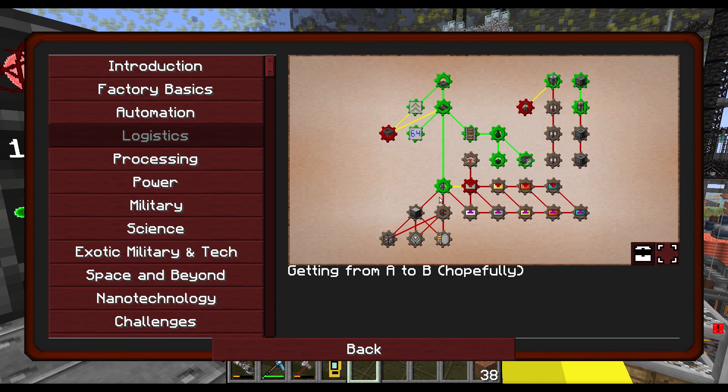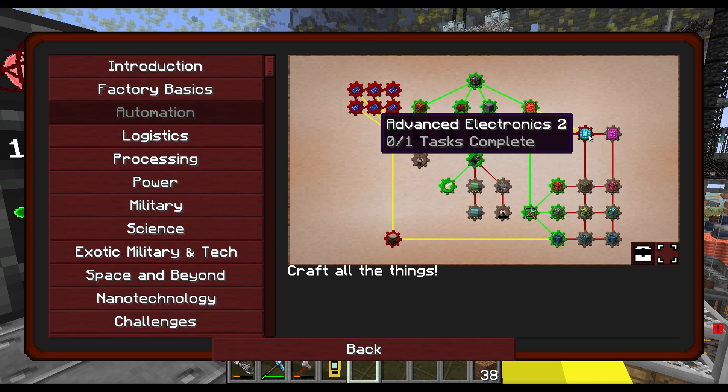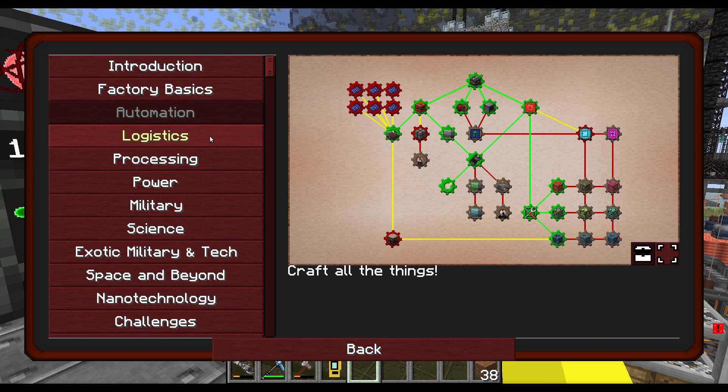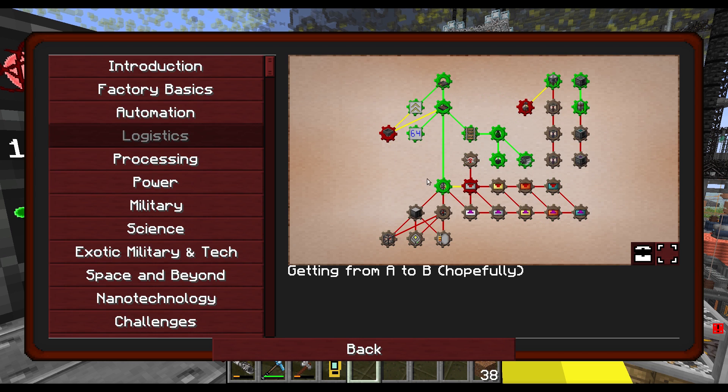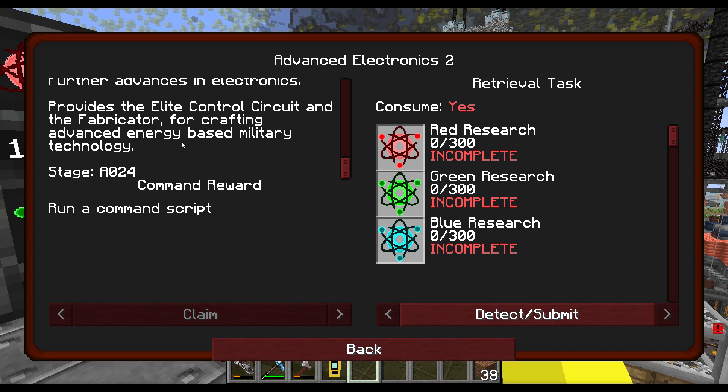So what do we need? We need advanced electronics — advanced electronics 2 and 3. Can we unlock advanced electronics 2? Further advances in electronics provides the elite control circuit and the fabricator for crafting advanced energy-based military technology.